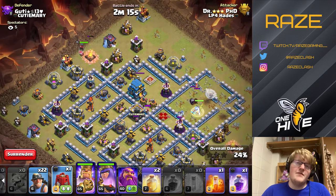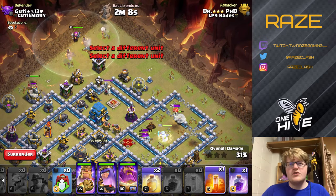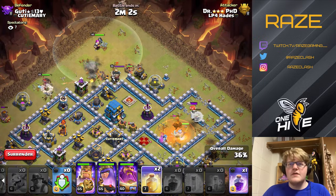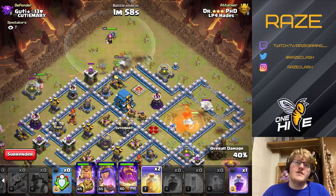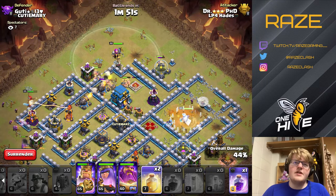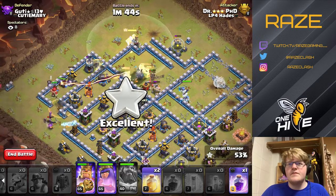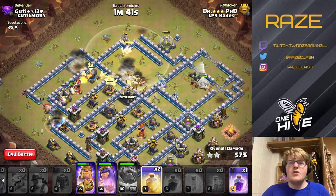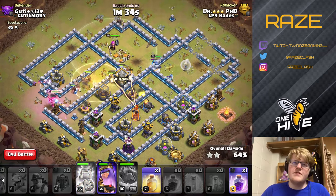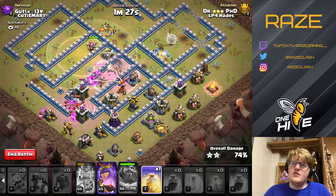We have the inferno and the eagle artillery down, and a good path to the town hall. Drop the miners at twelve, and they'll eventually path themselves into the core of the base. The siege barracks and king were placed on the left side. Since the miners are going from twelve to nine to six, we drop the siege barracks on the left side — the funnel and cleanup on the left side. Warden ability covers pretty much everything — really powerful. Right after, a heal spell to make sure everything's at full health, and another rage spell for the miners since I didn't really need it for the queen.